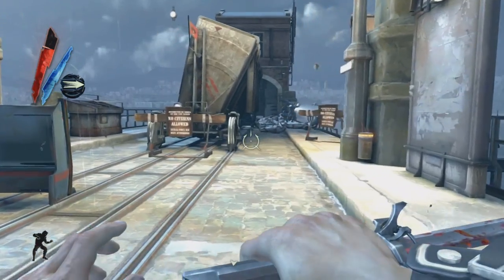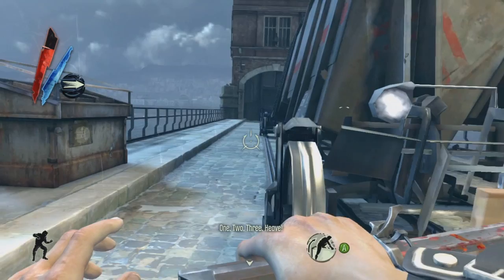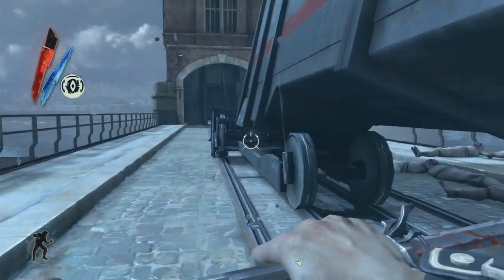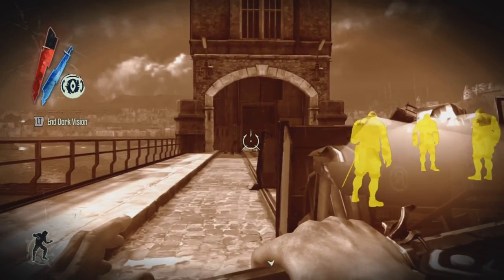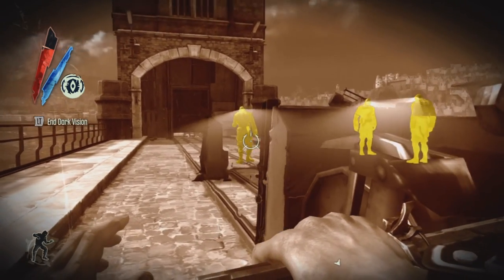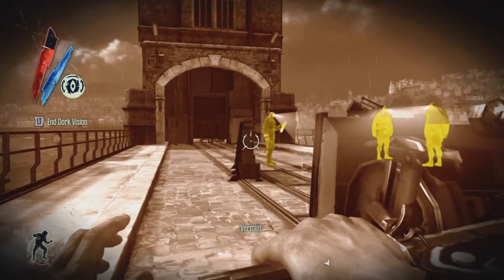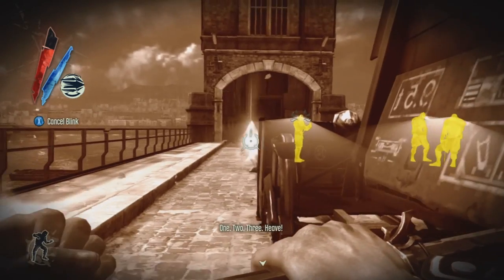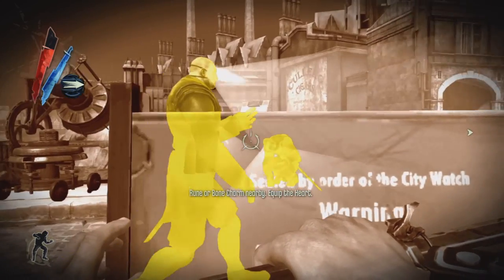This next clip shows a combination of powers and how well they can link together — I don't do it as smooth as in the trailers, but right here I use three powers: dark vision, blink, and possession. I'm using dark vision not to see where they are — I knew those guys were there from the start of the level — but to see their vision cones. I see that most of the time they are looking down and their vision cones can't really reach me if I crawl behind that little paneling.